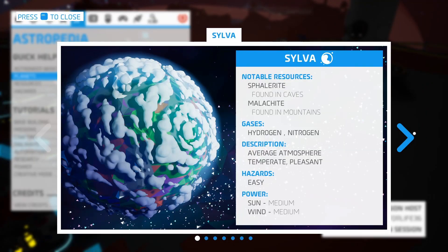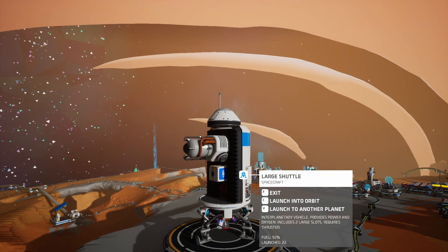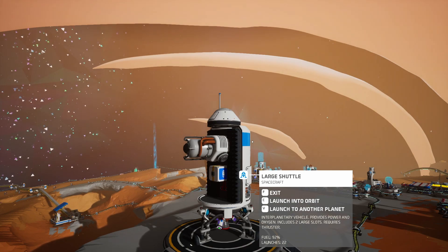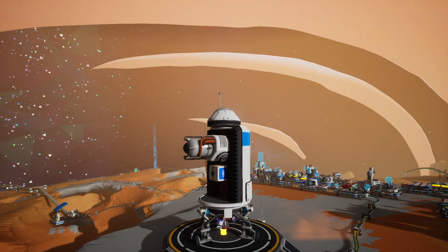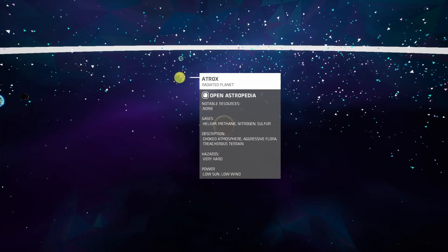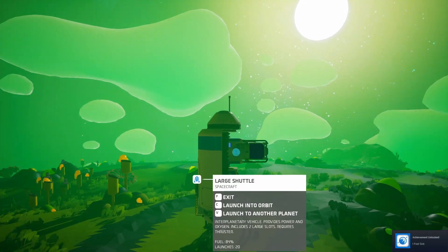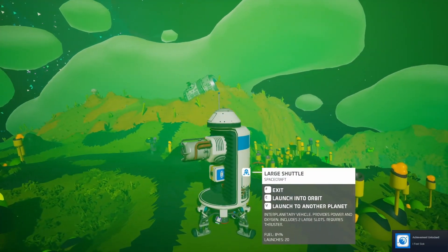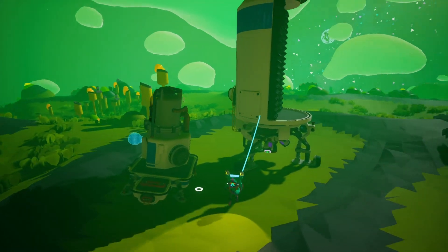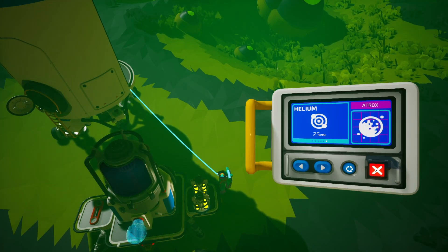Let me check the Astropedia — Aatrox has helium, so we'll have to go to Aatrox for this. We'll be prepared though. Here's an atmospheric condenser and a platform to place it on. I've also got two QT RTGs in my backpack so we can power them. Straight to Aatrox we go. Let's unplug the platform, place the atmosphere condenser on it, give it some power, select helium, put it on repeat.